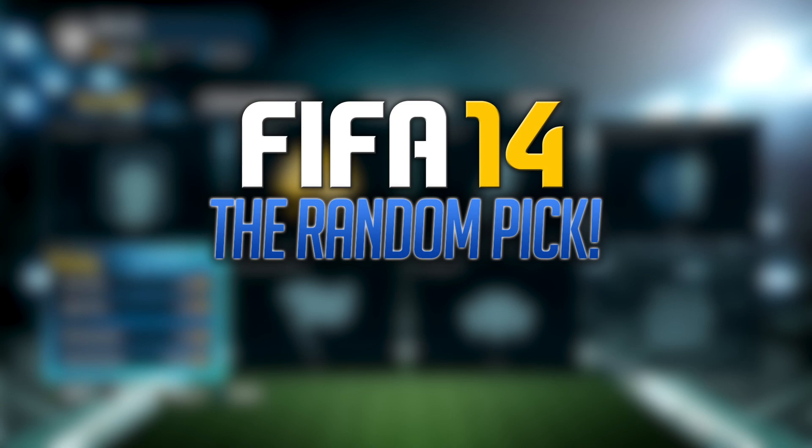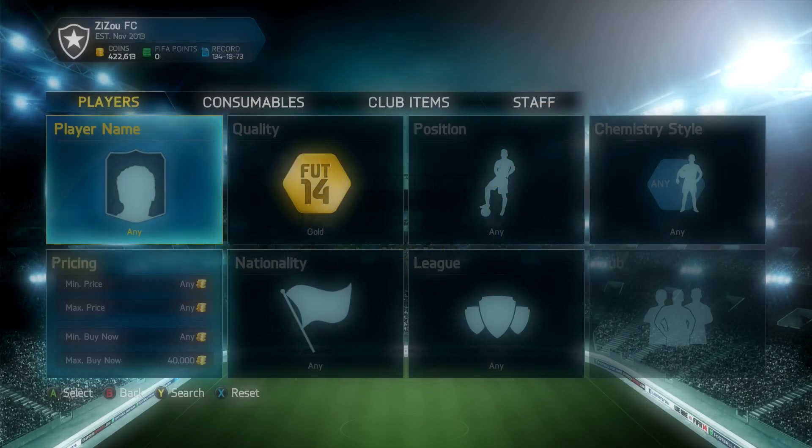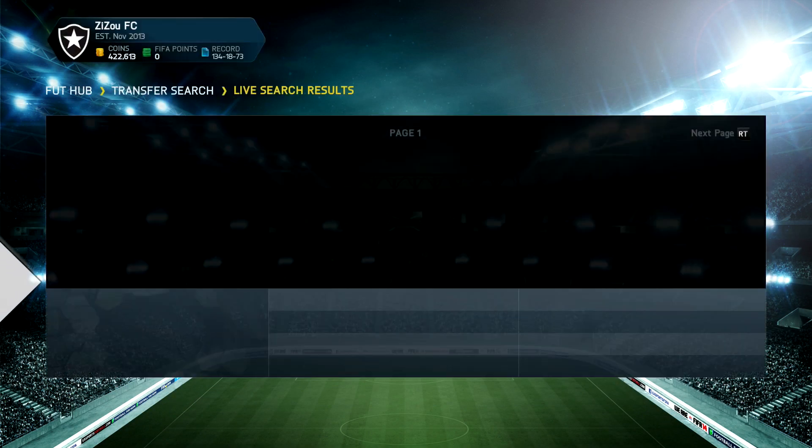First off, if you guys are looking to buy any coins, check out fifashop.co.uk and make sure you use the code LA5TY to get yourself a nice five percent discount. The link is down below in the description.